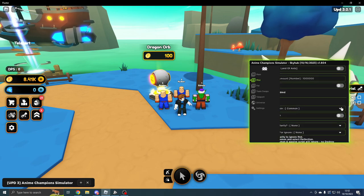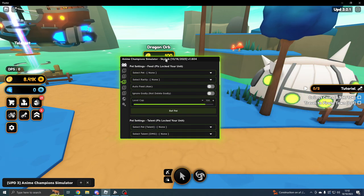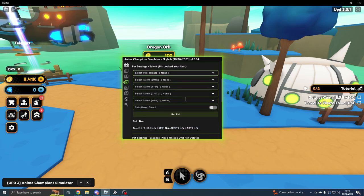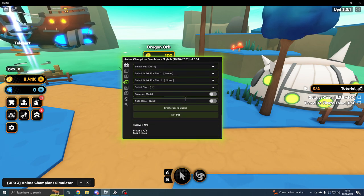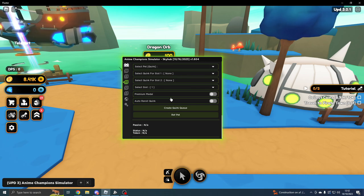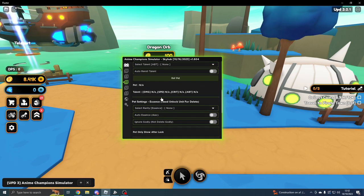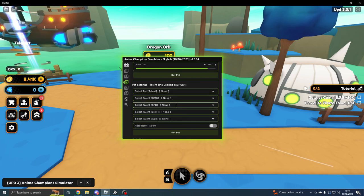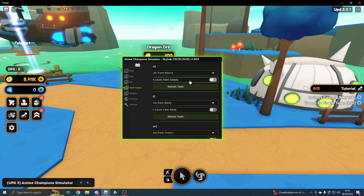On the Pet tab, if you want to feed your pets, you can enable Auto Feed, select the rarity, set the level cap, and then you can talent your pets, quirk them, put essence on them, and so on. I don't have much to work with so I won't go too deep into this section, but you should be able to read it and figure it out — it's fairly straightforward.